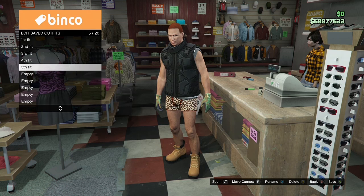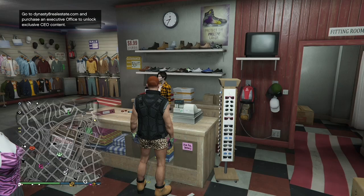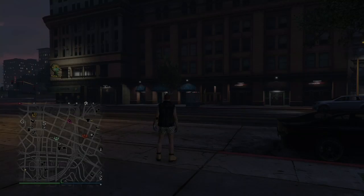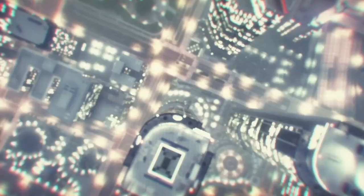Once you've got all five outfits, go ahead and completely back out, open up your interaction menu, and take the easy way out. Once you spawn outside, hit your pause button, go to online, and click on creator.